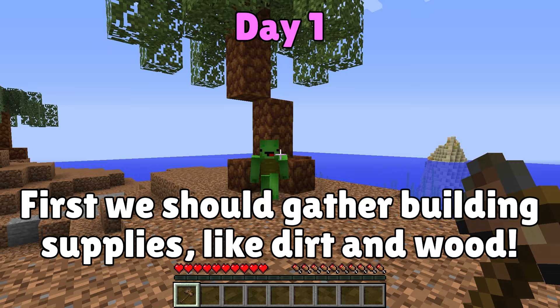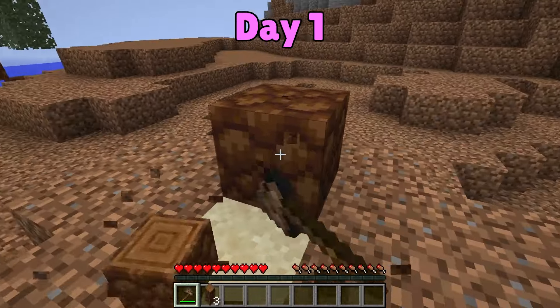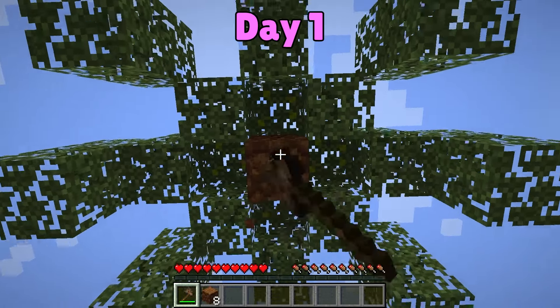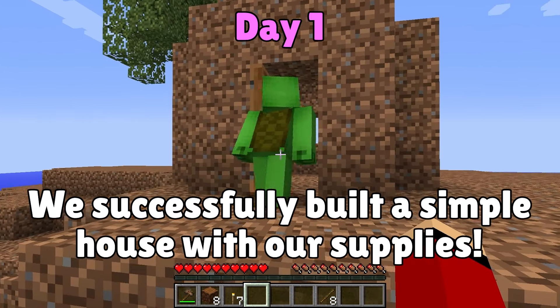Let's start out by chopping down these palm trees. This is tough! I'll gather dirt. I've got the wood. This should be enough to start building a shelter. Let's do it! That should do it for now. We built a really simple dirt house for ourselves.